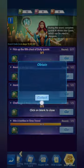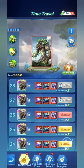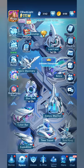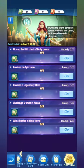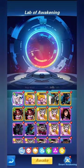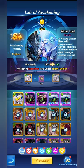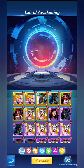Let's collect the daily pack in the Stargazing Room, then do the daily login. For the quests, we need to pick up the fifth chest, challenge five times in the arena, and five times in time travel. Let's do one last time travel battle to complete the five attempts. Then let's awaken an epic hero — awakening Elodie to epic will help with the epic awakening quest.